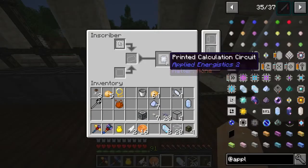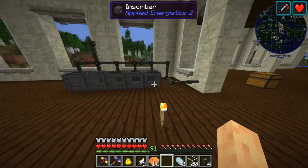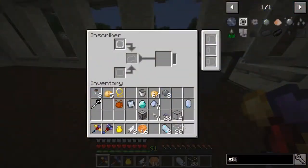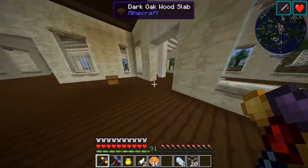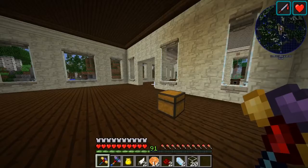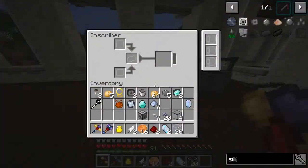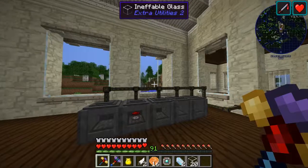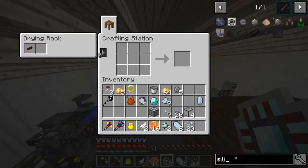Maybe we don't even need ME cables and stuff — we will for automation, but for stuff like this we won't. We'll just throw it in the next one. We will organize this eventually, and we can feed hoppers into this which we might do just to make it easier. Go up here, grab ourselves a couple pieces of redstone. Take out those guys, put those three in there, and this will make us our first engineering processor — nice! I'm surprised we didn't get an achievement for that.